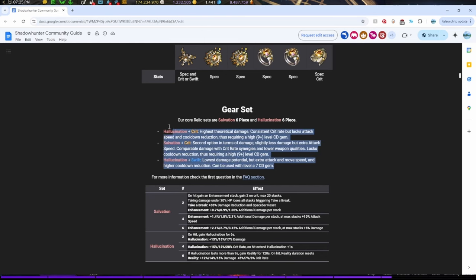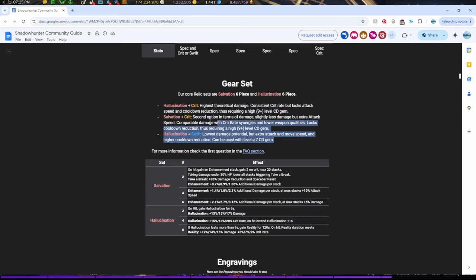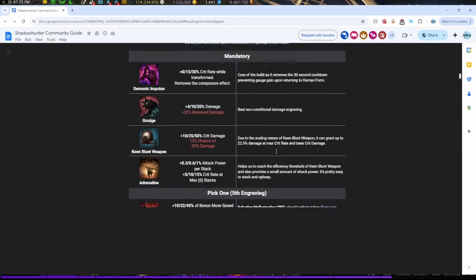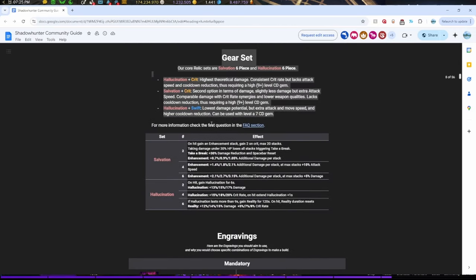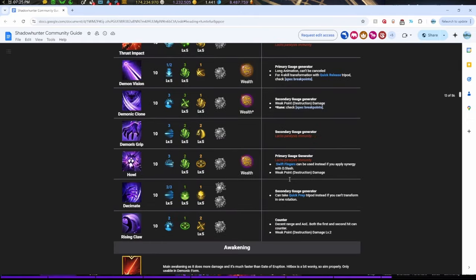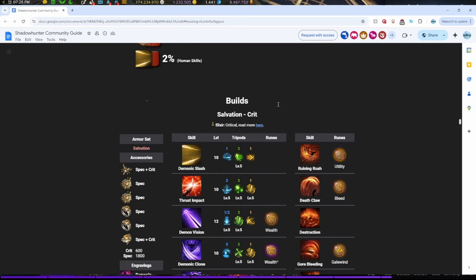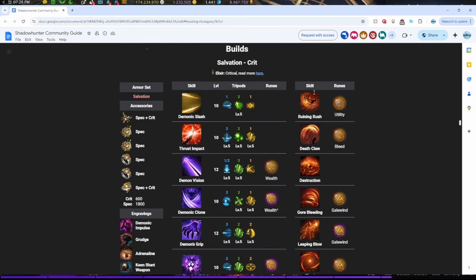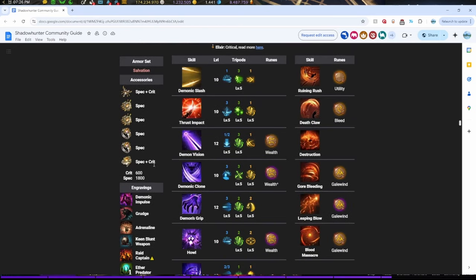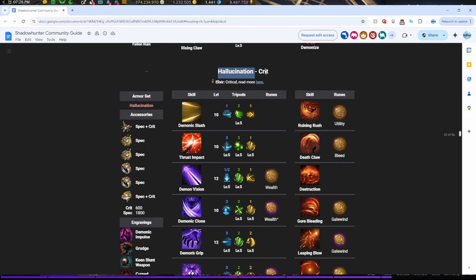It's really up to you what gear set to pick, but make sure you choose one and stick with it. If you scroll down in the guide, you'll see: Salvation Crit with a Spec Crit bracelet, Hallucination Swift with a Spec Swift bracelet, and Hallucination Crit with a Spec Crit bracelet.